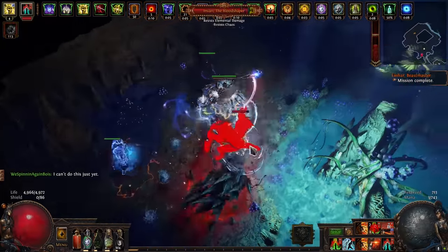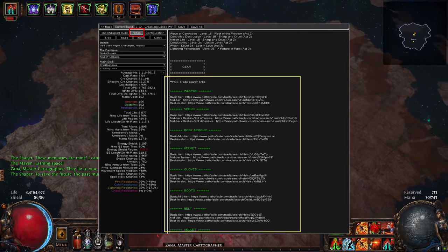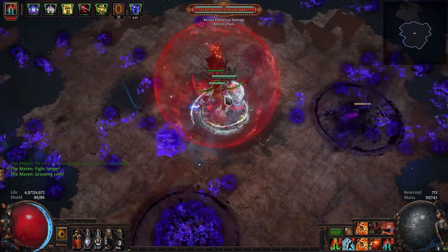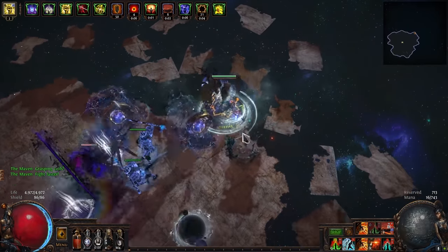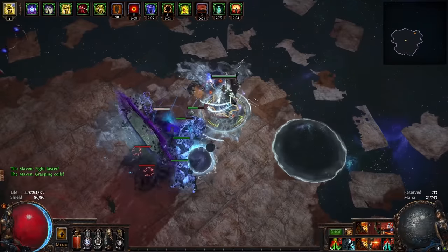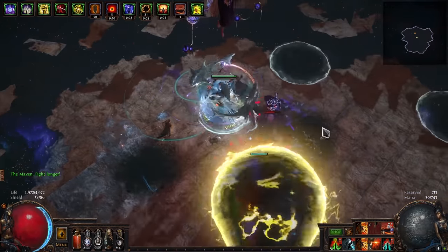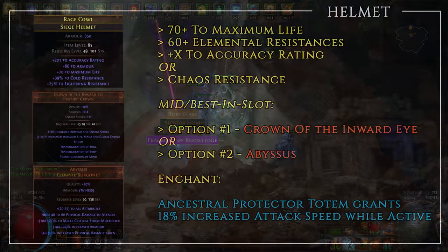Now let's talk gearing. Trade links are in the POB notes tab and I list three tiers — basic, mid-tier, and best-in-slot. The major gearing goals are: cap your elemental resistances, get your chance to hit to 100% through accuracy from cluster jewel passives, gear, or the Precision aura, and get enough dex and int for your blue and green gems. Beyond that, the best damage mods are flat physical damage, increased critical strike chance, critical strike multiplier, and attack speed. You'll also need as much life as possible on every piece except the weapon, and bases should ideally be pure armour.